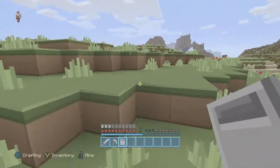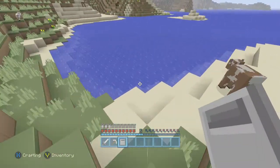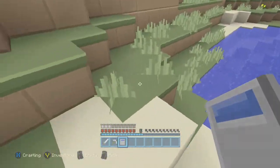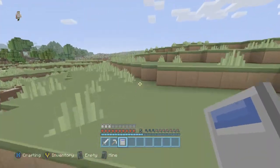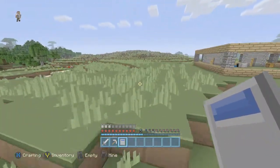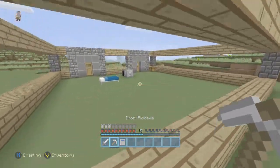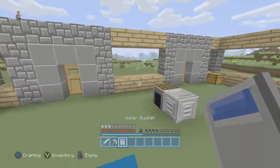Did I just see — whoa, there's a squid! Alright, now it actually looks like a bucket. It literally looks like something a first-grader drew. This texture pack looks good overall but some of the stuff kind of looks bad.